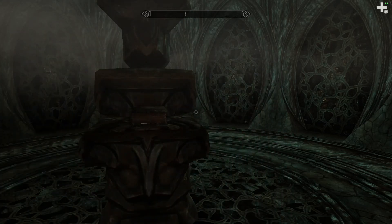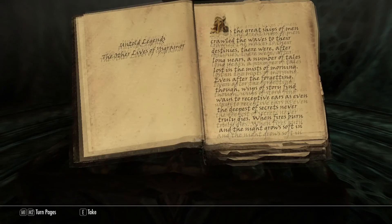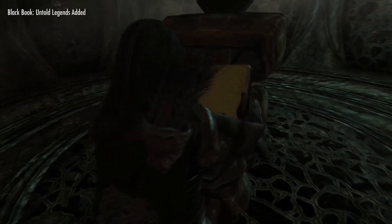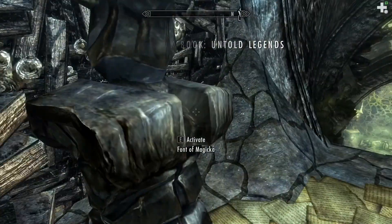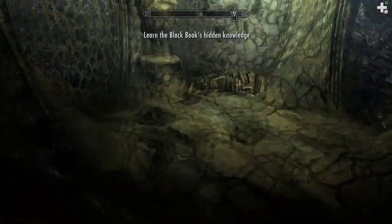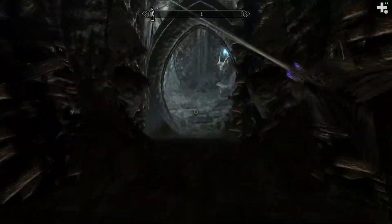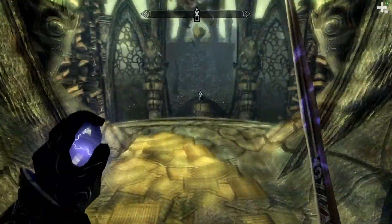Hello ladies and gentlemen, my name is TheFaceSisterAjist and welcome back to Skyrim Dragonborn. This time we're taking a look at the black book called the Untold Legends. I'll basically be showing you the full guide for this black book as well as the rewards you get at the end. I already covered the location in a separate video along with the Shroud — I'll try to remember to link that in the description, if I forget please remind me.